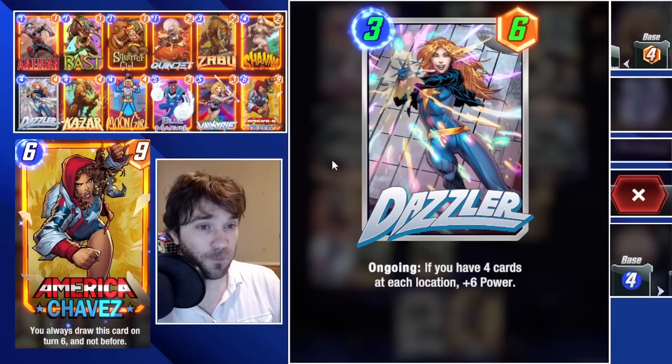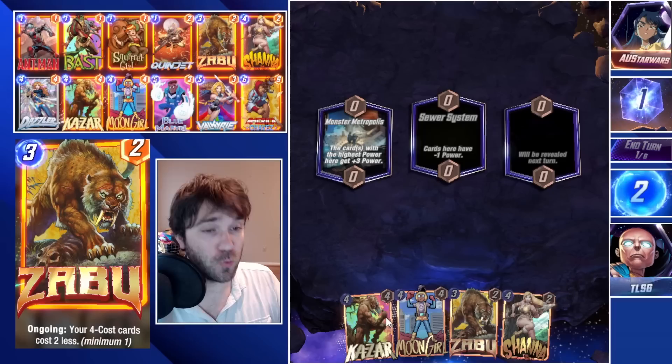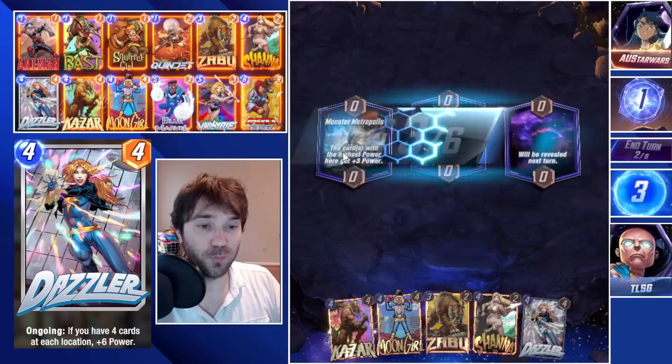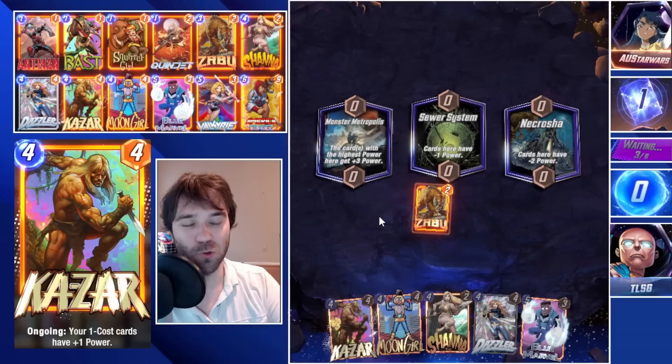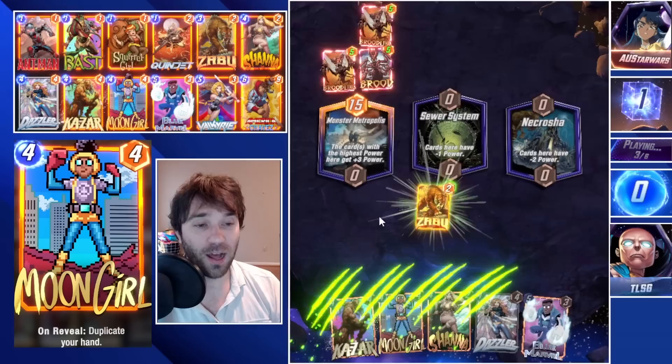We're still looking to use our Dazzler — it's admittedly very difficult to consistently get her to trigger in a meaningful way. Next up we have AU Star Wars. The first location is Monster Metropolis. In our opening hand we have a beautiful hand — Zabu, Moon Girl, Dazzler, Shanna, Kazar. We're going to start flooding those resources onto the board after turn four. I'm not going to snap because I just want to see Dazzler work. I don't think she's the core build-around in this build — she'll be too inconsistent.